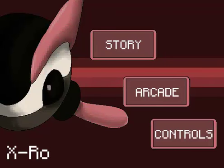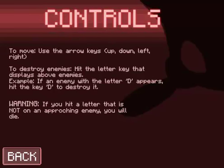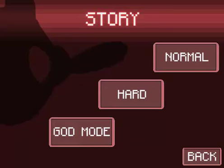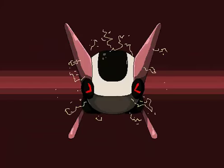Hey everyone, I'm Grant Hall and welcome to Let's Play X-Row. So let's see what the controls are. Move using arrow keys. Destroy enemies by hitting the letter that displays above them. And if I hit the wrong letter, I will die. Let's go and try the story mode, and because I'm a wuss, let's go on normal.